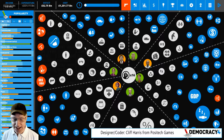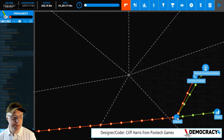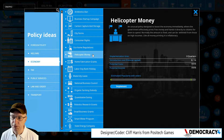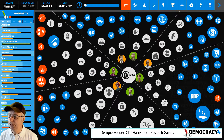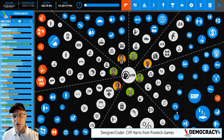I studied economics at university so I'm familiar with a lot of the terms but a lot of people aren't. We've included monetary policy — we have inflation and there are two new policies I'm going to talk about. One's called helicopter money and one is called quantitative easing. So we've basically added four things to the game: inflation as a statistic, hyperinflation as a bad situation, quantitative easing, and helicopter money. These are kind of in the news at the moment and they're part of what is called monetary policy.